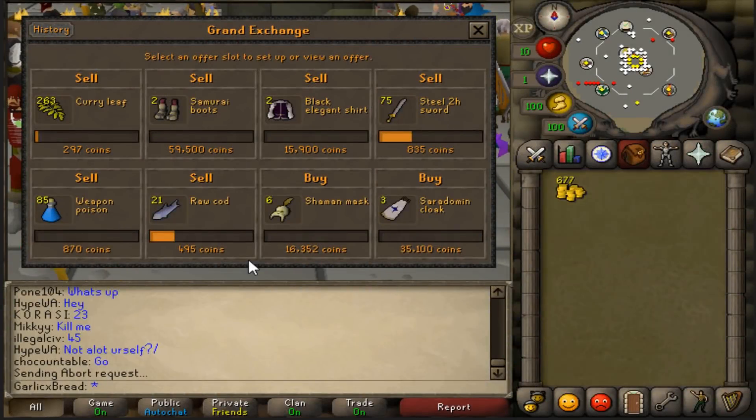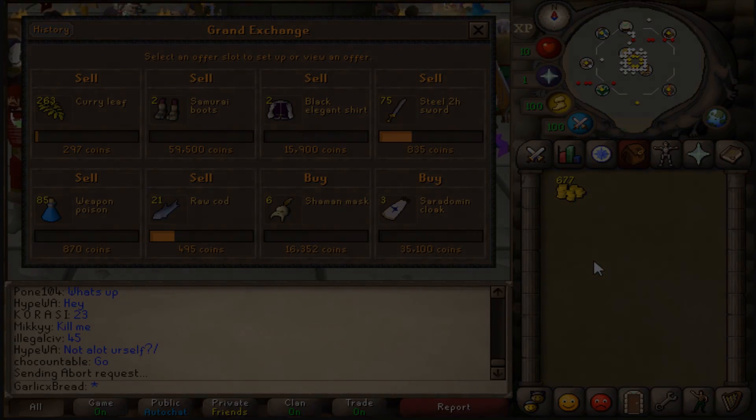So it looks like we have a nice diverse set of items going here — two FashionScape items, some weapons, some high volume items, and some regular items with high margins like the masks and the Sara Cloaks. I'll leave these running overnight and be back in the morning.